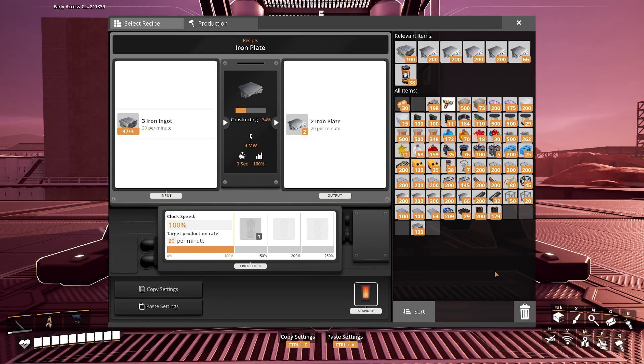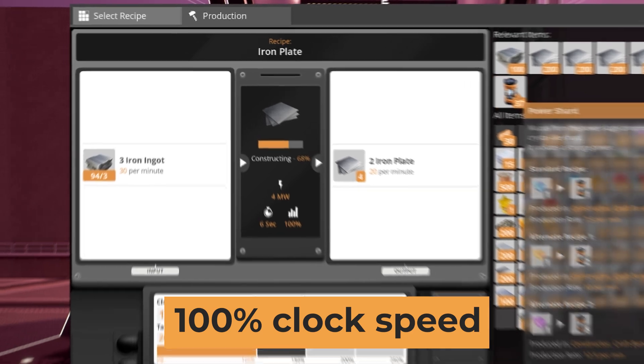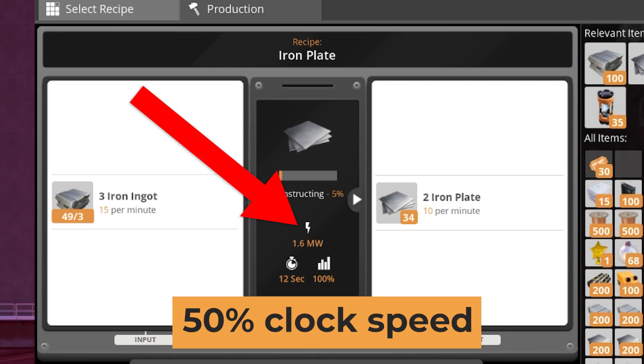Let's take a look at a constructor making iron plates. At a normal 100% clock speed, a constructor will produce 20 iron plates per minute and use 4 megawatts. At 200% clock speed, it will produce 40 iron plates — in other words, 200% of the base amount. Production scales in a linear fashion like this. However, the power will not scale the same. Instead of doubling to 8 megawatts, a constructor overclocked to 200% will draw 10 megawatts. On the other end of the spectrum, underclocking will save power at a higher rate. Underclocking to 50% will not bring the power down to 2 megawatts — it will actually bring it down to 1.6.